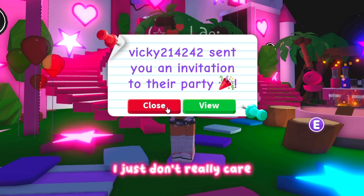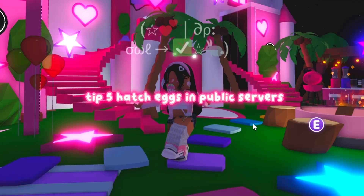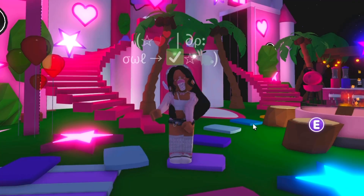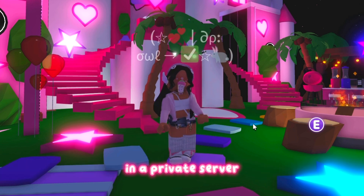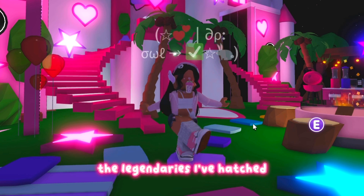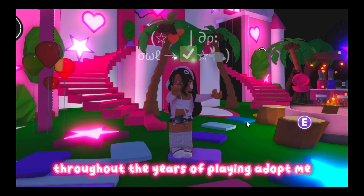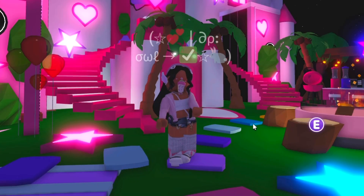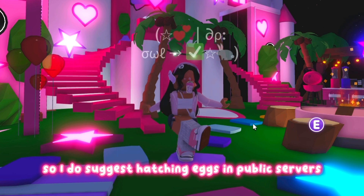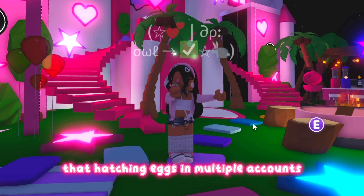Tip five: hatch eggs in public servers. Fun fact — I've never actually hatched a legendary in a private server. The legendaries I've hatched throughout the years of playing Adopt Me have all been in public servers, so I do suggest hatching eggs in public servers.